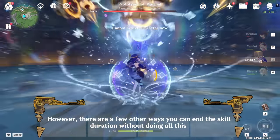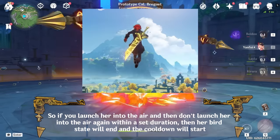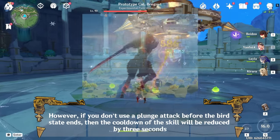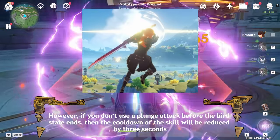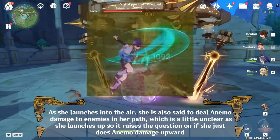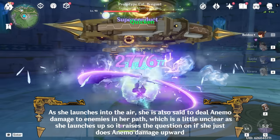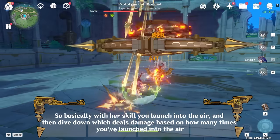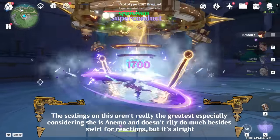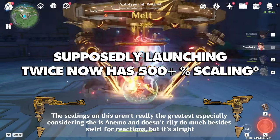There are also a few other ways you can end the skill duration. If you launch her into the air and don't launch again within a set duration, the bird state will end and the cooldown will start. However, if you don't use a plunge attack before the bird state ends, the cooldown of the skill will be reduced by 3 seconds. As she launches into the air, she also deals Anemo damage to enemies in her path, though it's a little unclear exactly how that works. The scalings aren't really the greatest especially considering she is Anemo and doesn't do much besides swirl for reactions, but it's alright.